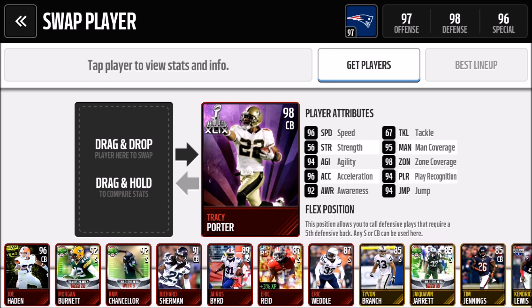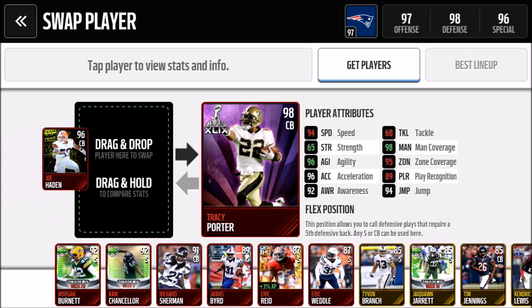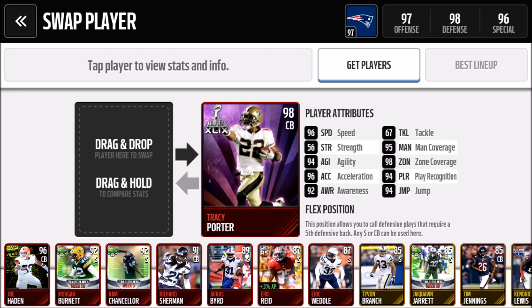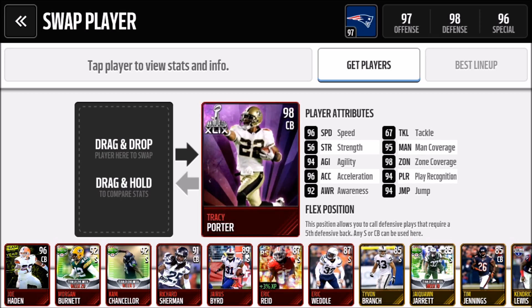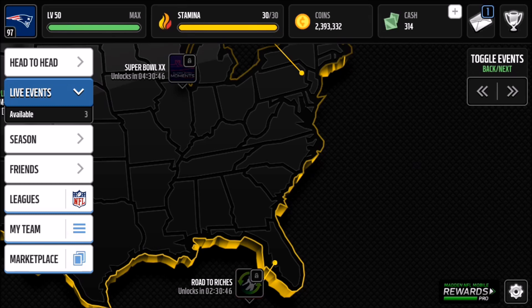I also got the Joe Hayden Team of the Week card, so let's compare: Joe Hayden just has better Strength, Agility, and Man Coverage, but Tracy Porter is still 98 overall which is really good. That's the legend I got! Thank you guys so much for hitting that like button and helping me reach 10,000 subscribers. Hope you enjoyed the bundle opening — it was amazing. Please hit subscribe, leave a like, and I'll catch you guys soon. Peace!